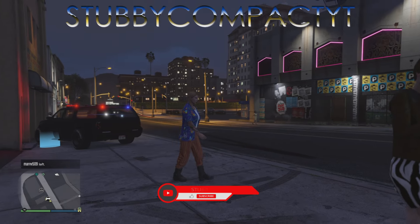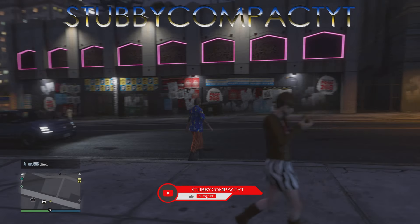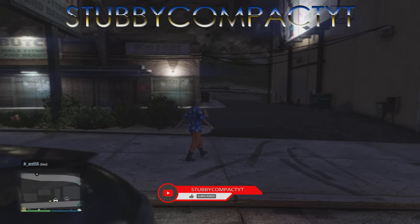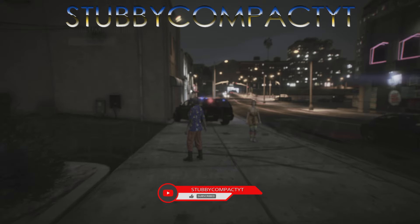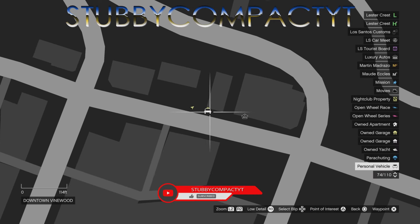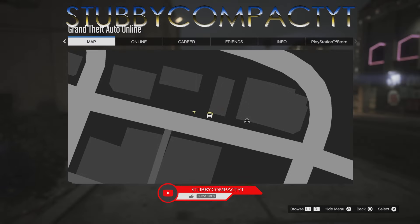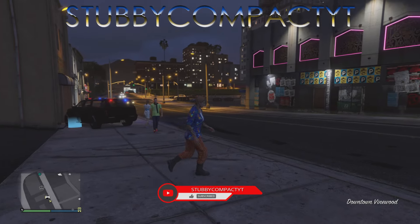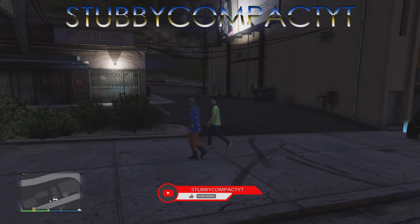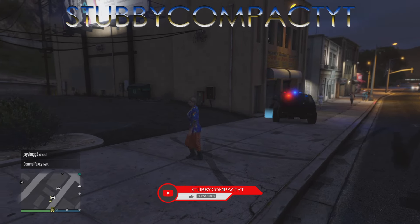Hey what's up YouTube, this is W Compact back with another GTA 5 glitch video. Today I'm gonna be showing you the cargo warehouse off the radar. My CEO cargo warehouse is located over here — you can see the warehouse. Shout out to the founders, whoever found this — shout out to you, thank you for blessing the community with it. Let's get right into the video.